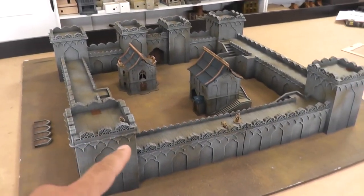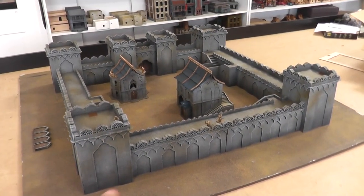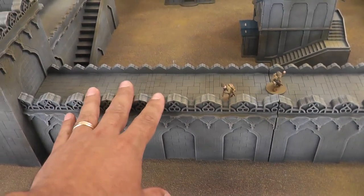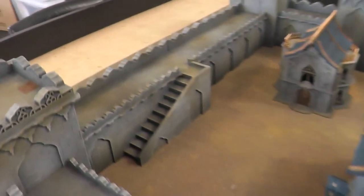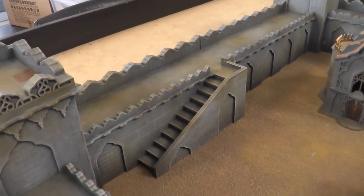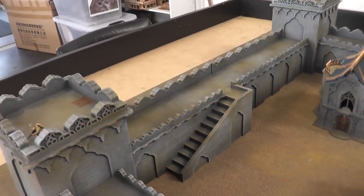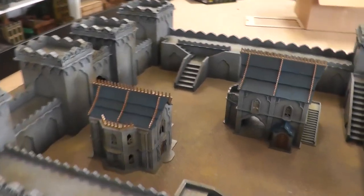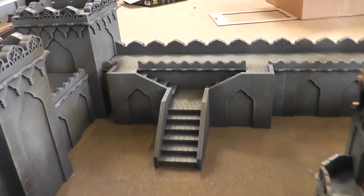What we've got set up here is a commission that we're actually doing for one of our customers. It's almost three foot by three foot. The wall sections here come in six, nine and twelve inch sections. There are also twelve inch sections for these little narrow stairs — both a left sweep and a right sweep, so stairs going up this way and stairs coming back up the other way. There are also twelve inch sections, and then a double staircase at the back there that leads up, which is also a twelve inch section.